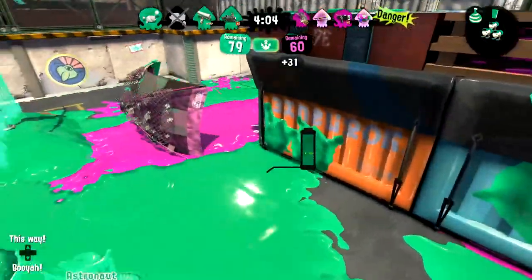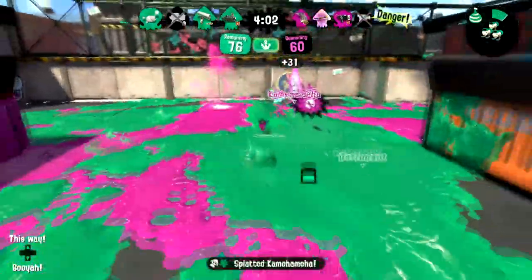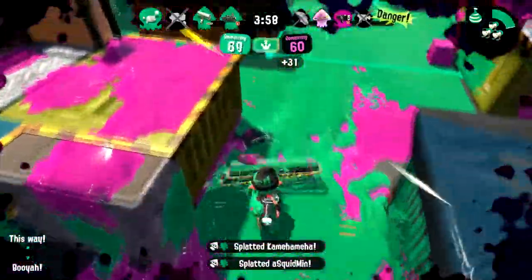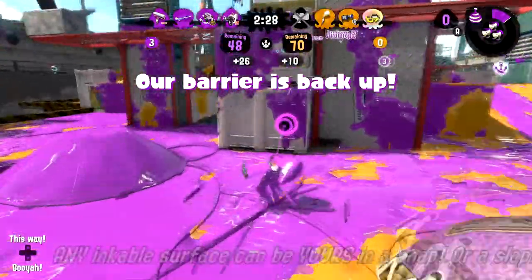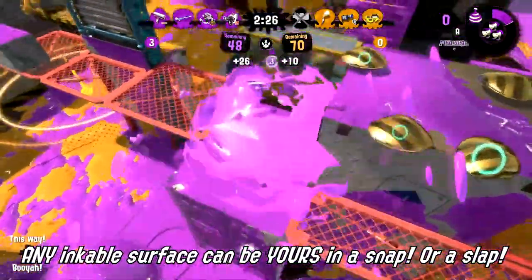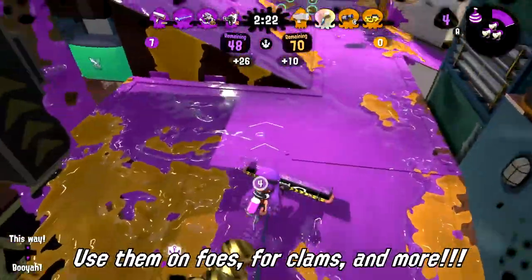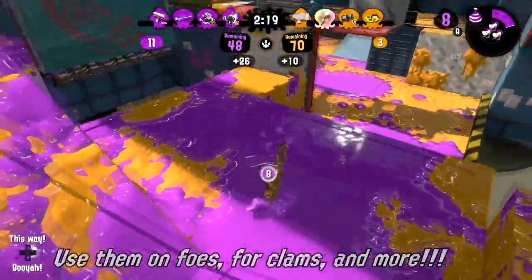The most powerful weapon up this sleek roller's sleeve is none other than the versatile Burst Bomb. The Burst Bomb barely damages your ink supply, meaning that you can still go on a slapping spree even after you throw a bomb or two. On top of that, you can use it to paint the floor for an easy-peasy escape.